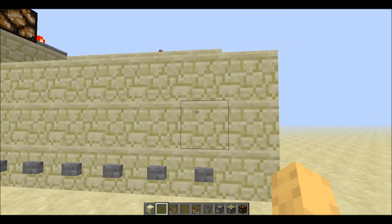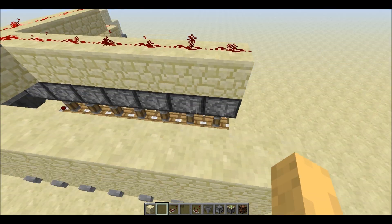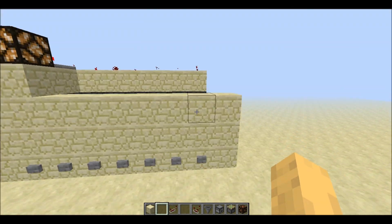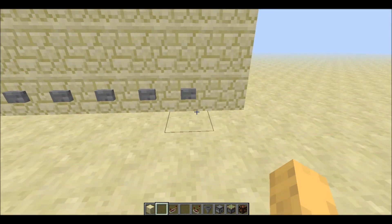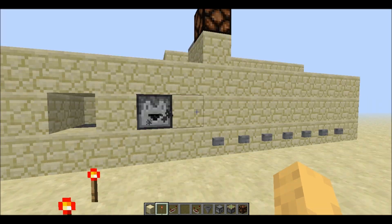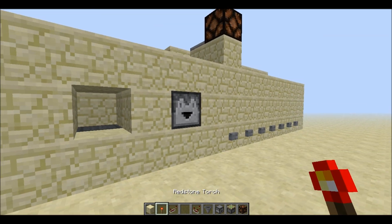Right now there are no item frames so I can't tell what items these are, but you can place them there and then put the corresponding item in the dropper which will be dispensed. I'm going to select a redstone torch — that triggers the dropper back there — and the redstone pulse finally reaches the dropper and throws me my redstone torch.